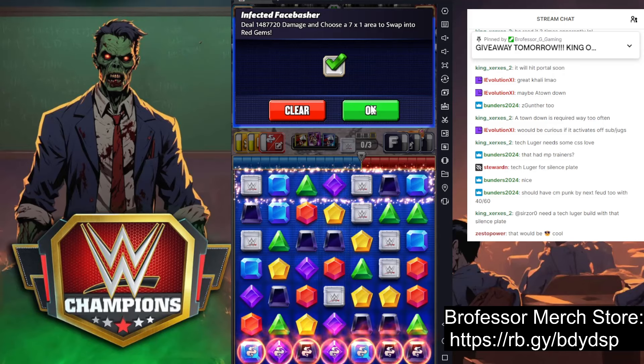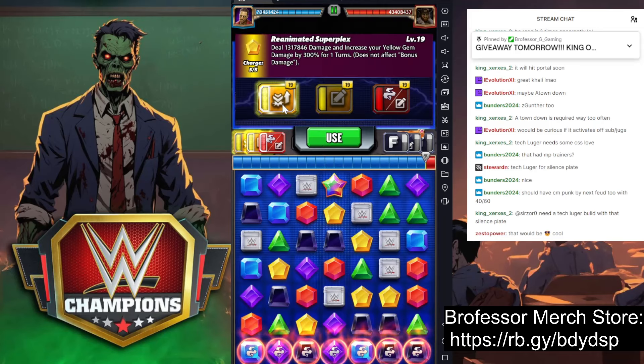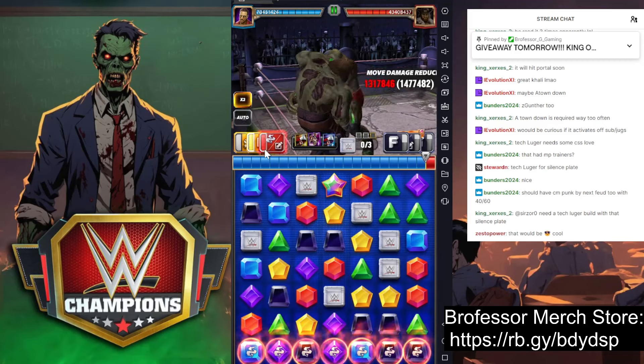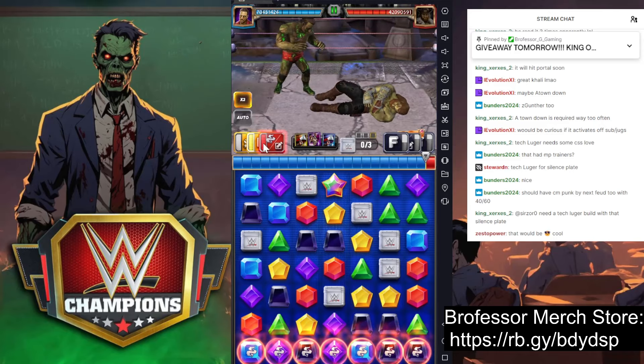This is the scary part — the seven-by-one. As long as we don't cascade... which we didn't. Now we can actually hit this a second time. We get another 300 on our yellow gems, and then we're going to turn the whole board yellow.